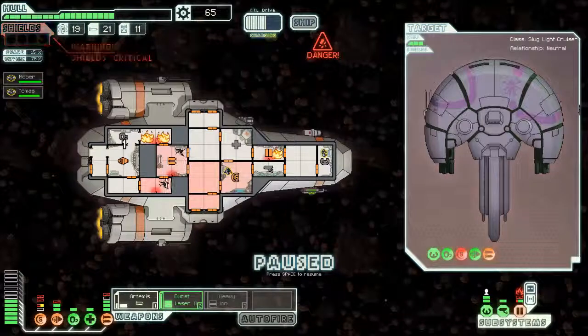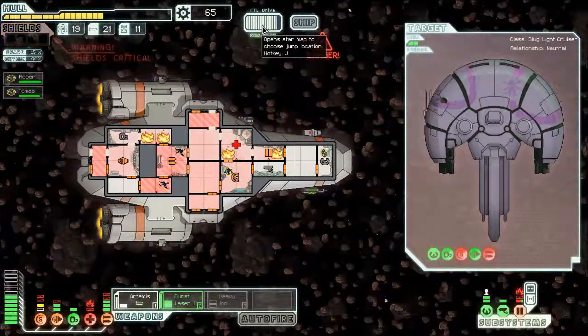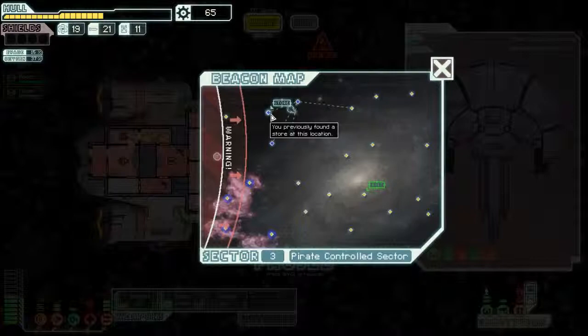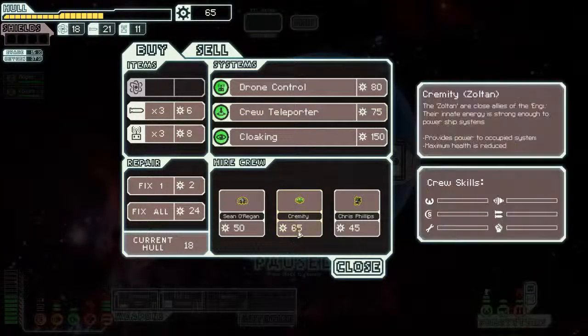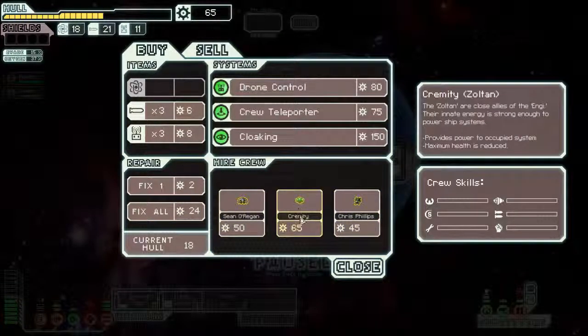Let's open all this up. Can I still reach that store? I can — good. We need somebody else. A Zoltan provides power to whatever system they're in, but they are weaker — they have fewer hit points.